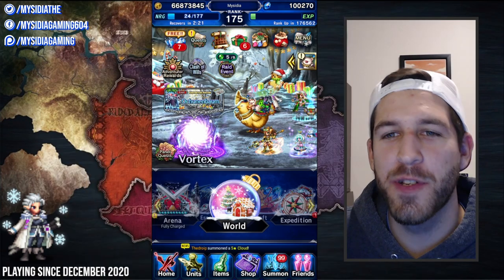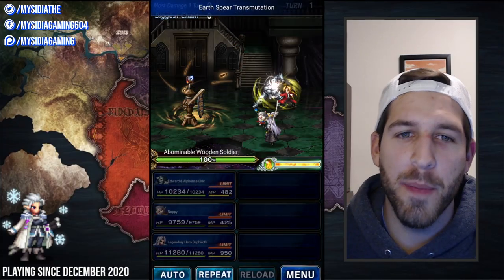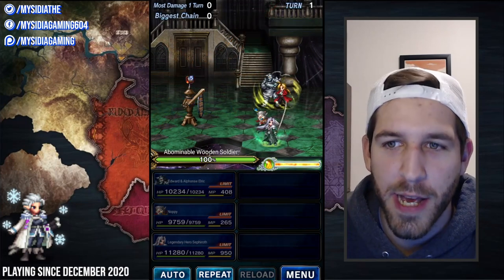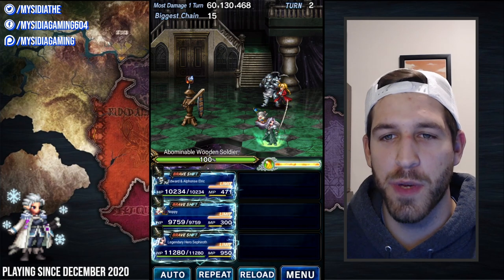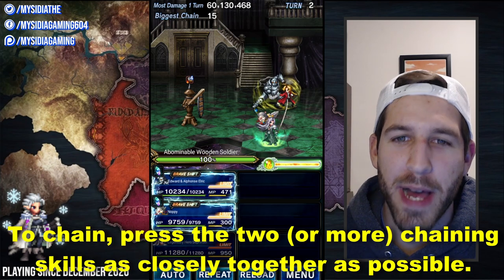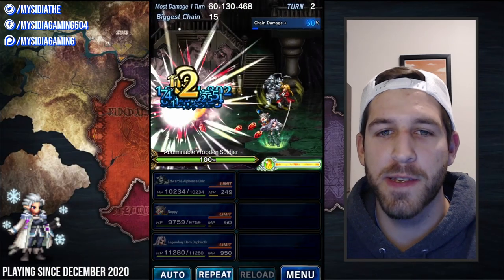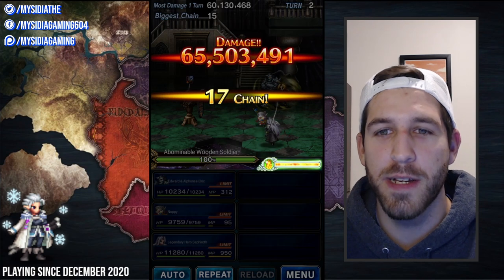Before we talk more about the mechanics of chaining, let's look at an example. In these clips, I'm going to be using Noppy and Edward and Alphonse to chain using the Stardust Ray — aka SR — chaining family, and I'll be using legendary hero Sephiroth to cap chains with his LB. In the first clip, I'm going to try manually pressing the two SR skills as close together as possible. This can be very difficult and we can see that I'm only going to be able to deal about 65 million damage.